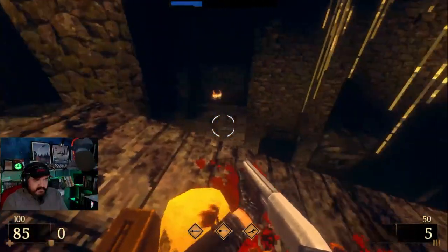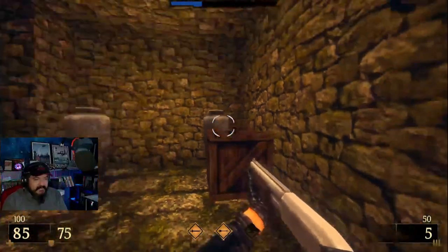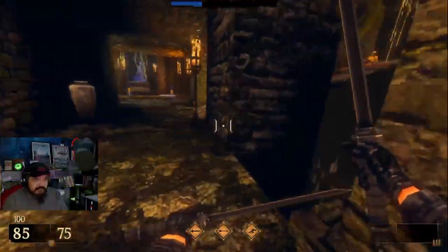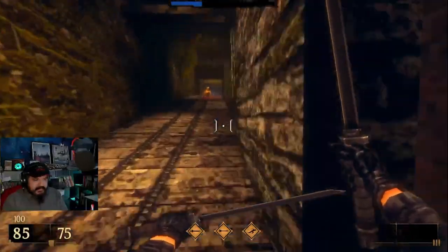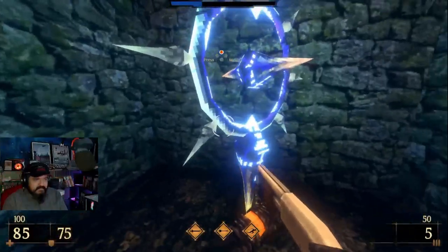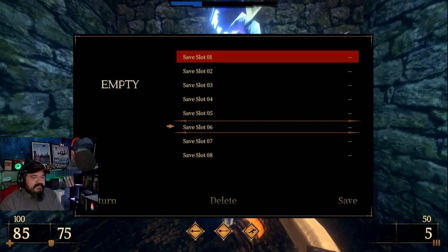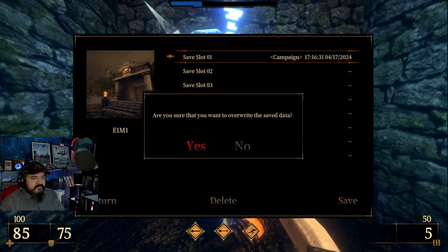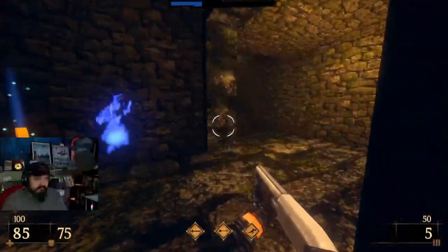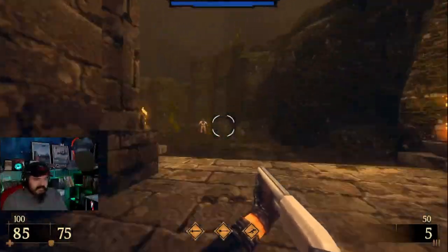I've already killed the demons. Oh, I got lucky there. Man, if I knew the shotgun was over here — I tried to upgrade the shotgun but I don't have a rune for it. Oh, it's a save slot! Look at this — I can name the saves, give them funny names. Slow motion — oh, I refilled it. Okay, you don't have to tell me twice.